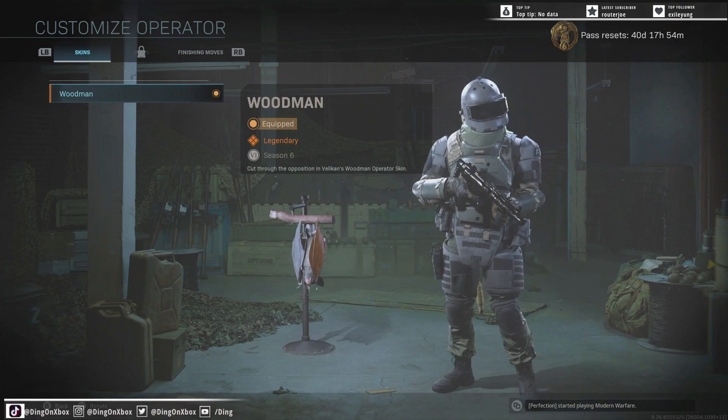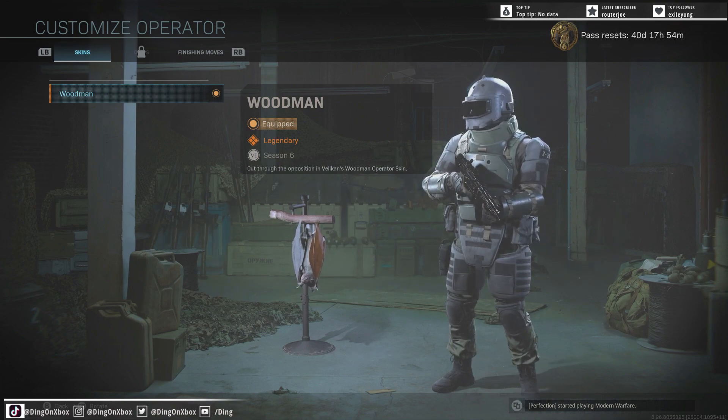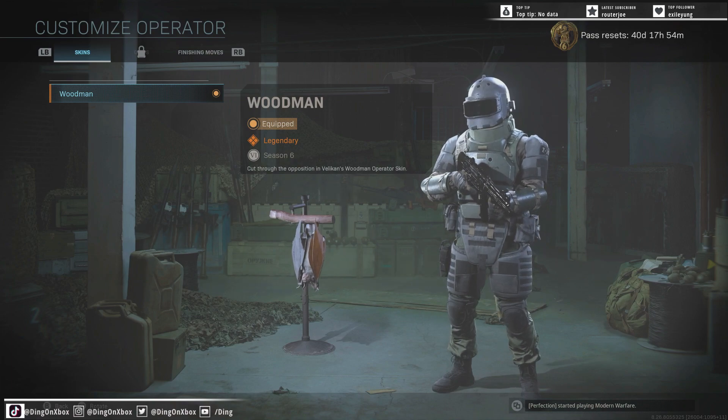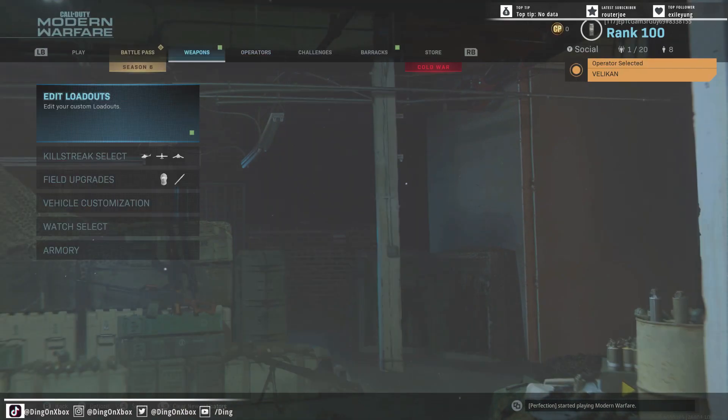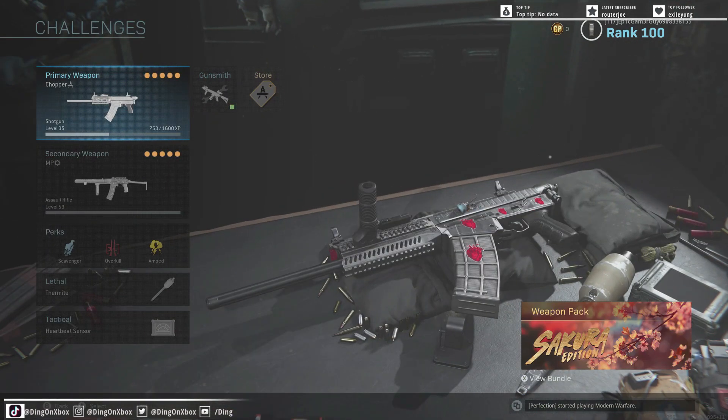I think it looks exactly like an Among Us character, it's pretty funny. It's got the exact same face shield, I guess, if that's what you want to call it. And then the gun that actually came with it — I'll show you guys here real quick — is the Chopper Origin 12 shotgun.